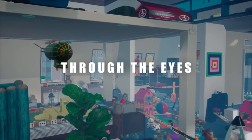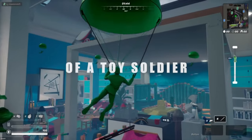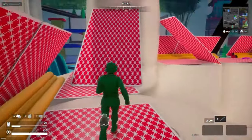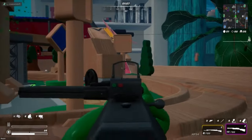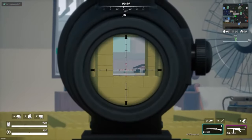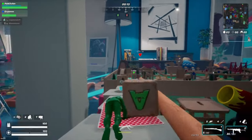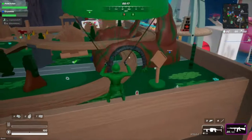Mini Royale is a super cool FPS game that totally shakes up the battle royale scene. Instead of the usual gritty landscapes, this game takes place in a child's bedroom. You'll be playing as toy soldiers, battling it out with up to 50 other players. Everything around you is everyday objects, but seen from a totally different perspective. You'll have access to a bunch of different weapons and equipment, each with their own special abilities and advantages, so you can really strategize and come up with unique ways to outsmart your opponents.